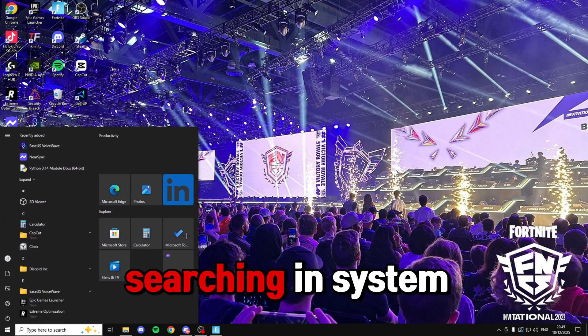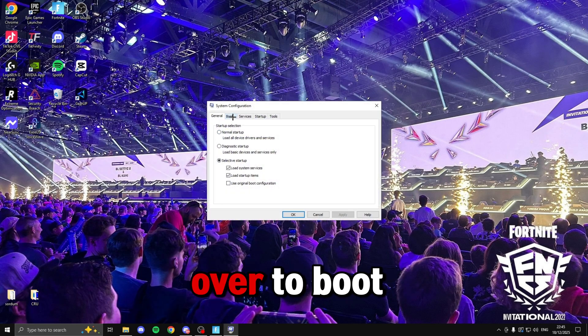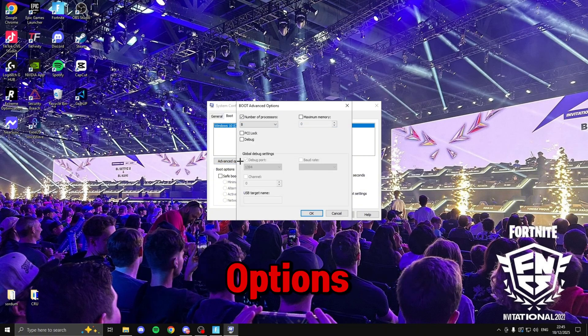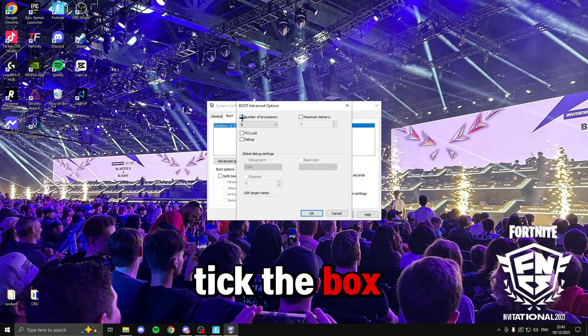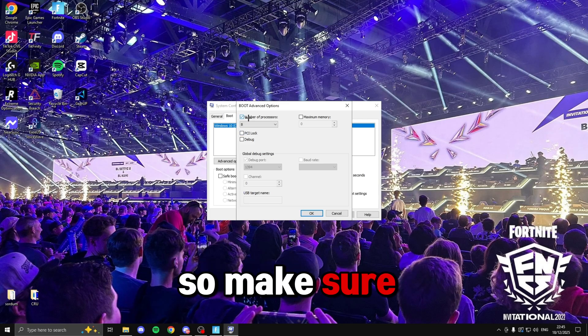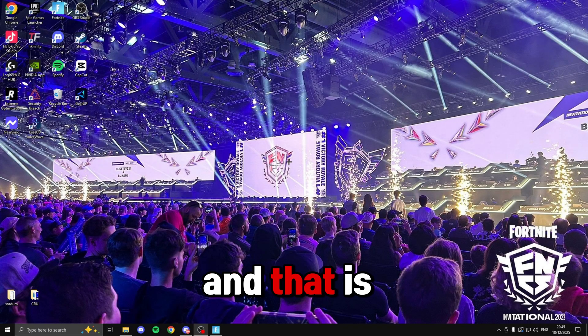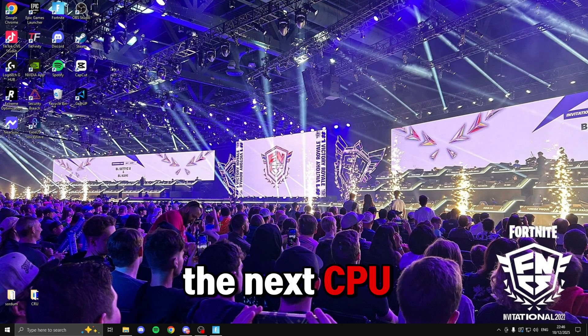Now we're going to be optimizing our CPU. The first tweak is to search for 'System Configuration' and open it up. Head over to 'Boot', click 'Advanced options', tick the box that says 'Number of processors' — if it's unticked you won't be able to change it. Drop this down and select the maximum number of processors, then click OK, apply, and OK.